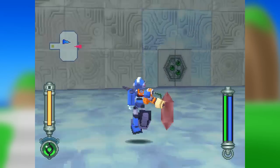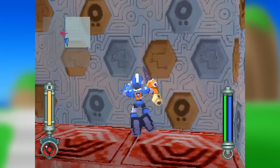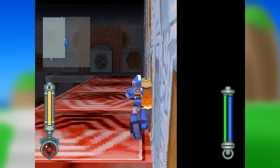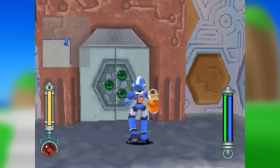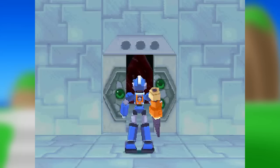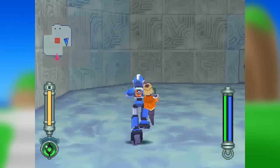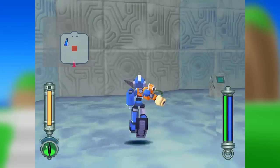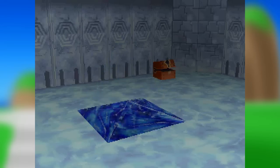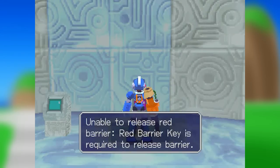Nice thing about these panels is they don't even crack if you step on them for a short enough amount of time. Just a brief amount of time and then it recovered. A red barrier. Got to map out the room. Nobody's gonna stop me. And sadly, we cannot do the red barrier because we don't have a red barrier key. We're gonna have to get that.